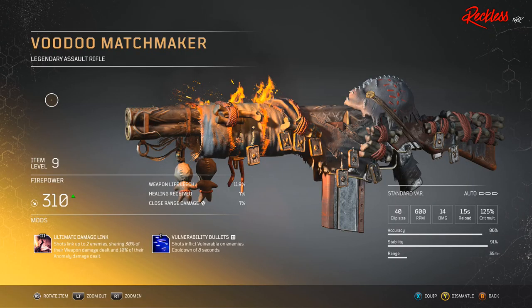The last weapon out of the 46 is the Voodoo Matchmaker. This is a legendary assault rifle. Its tier 3 mod is Ultimate Damage Link, which causes shots to link up to two enemies, sharing 30% of their weapon damage dealt and 10% of their anomaly damage dealt. I want this thing so bad and I still can't get it to drop for me.